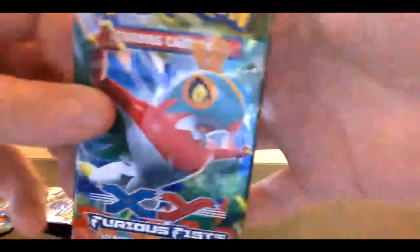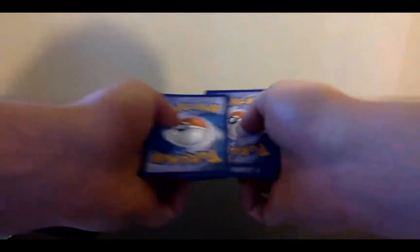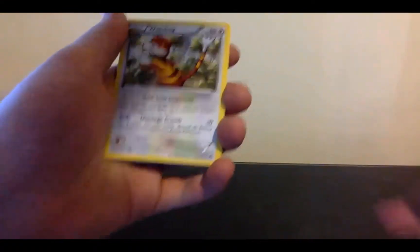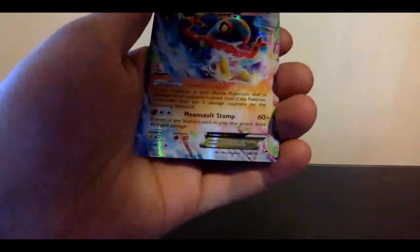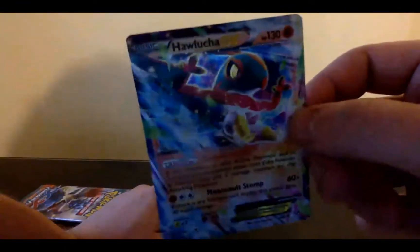Oh, an actual Holucha pack! This is booster number four. There is the code card — I just want something, a pull, a break, an EX. Don't care, just something to make me not feel disgusted. That's not my ninth Sail Fossil in a row — Jesus Christ, I think I got one every pack. Watchdog, Fighting Stadium, Trapinch, Pancham, Torchic, Clefairy, Pikachu, a reverse holo Slaking, and a — whoa — Holucha EX! Holy crap, Holucha EX looks sick! Look at it!